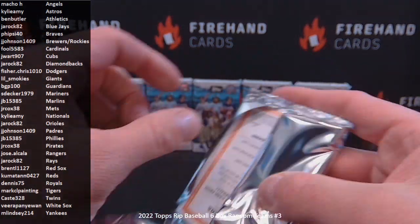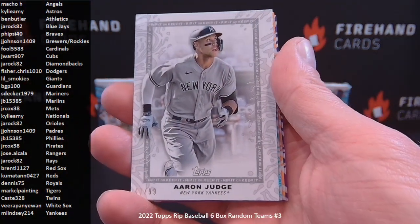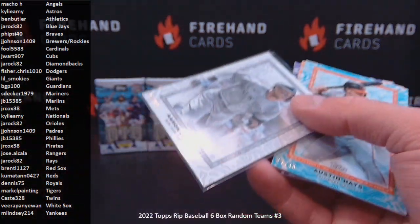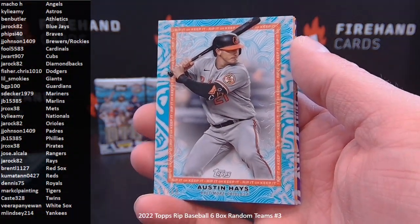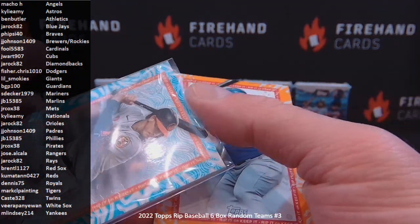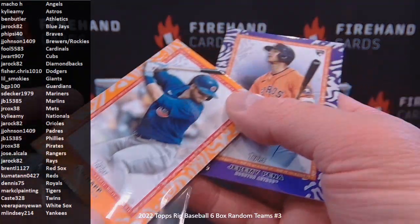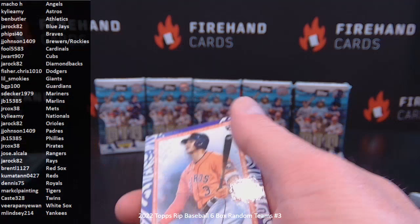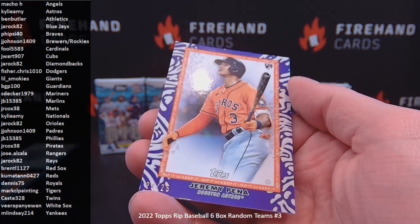Pack one, box one. Number to 99 Aaron Judge for M. Lindsey and the Yankees. Number to 240 Austin Hayes for the Orioles, J-Rock 82. Orange to 75 Ian Happ for the Cubs, J-Wart 907. And a nice one here — Jeremy Pena purple, numbered to 25, Astros rookie, going to Kylie Amy. Nice hit, 21 of 25.